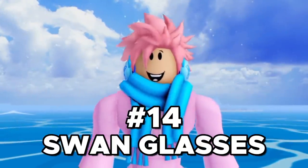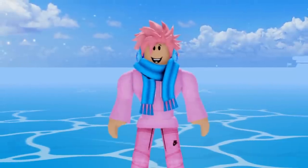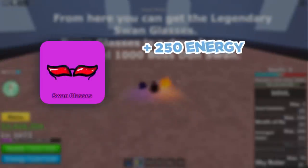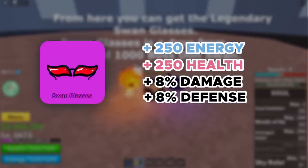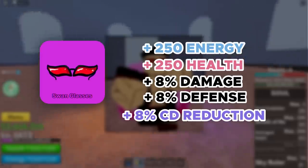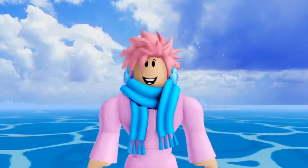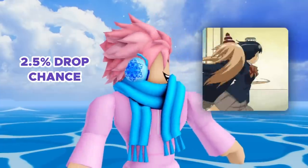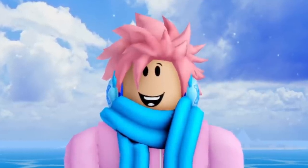Next up, we got the Swan Glasses. This is a legendary accessory that you can get with a 2.5% chance after defeating the Dawn Swan boss, who's located at the Swan Room in the Second Sea, and this is actually part of the quest to get to the Third Sea. It gives you plus 250 energy, plus 250 health, plus 8% overall damage, plus 8% defense against all attacks, plus 8% attack cooldown reduction, and a 25% movement speed increase. That's a lot of buffs for one accessory. The con is that it's super difficult to obtain — a 2.5% drop chance means you'd have to kill the boss hundreds of times. So if you're grinding this one, make sure you get the Game Pass because it'll make your life 10 times easier.